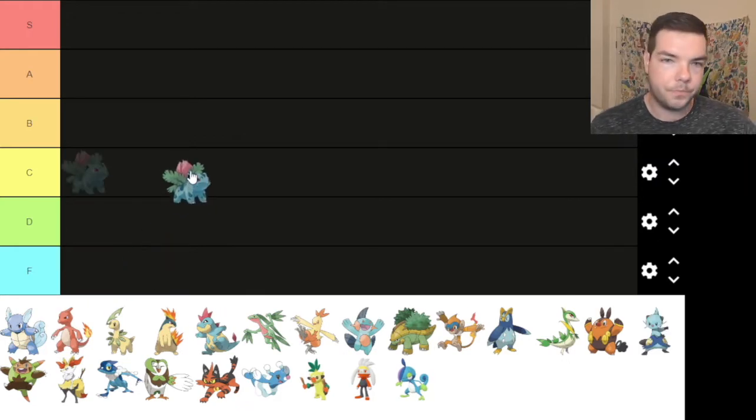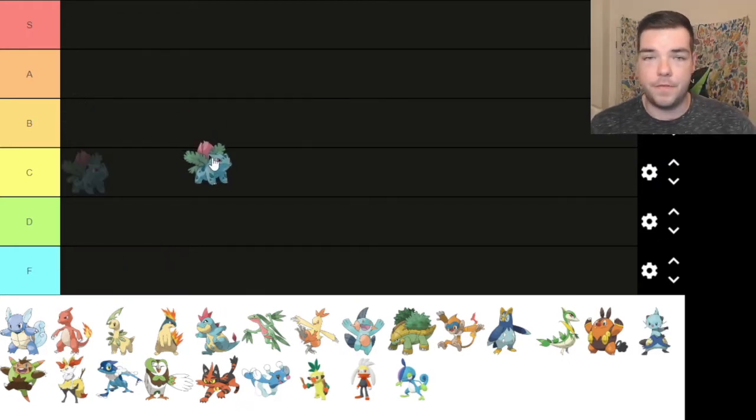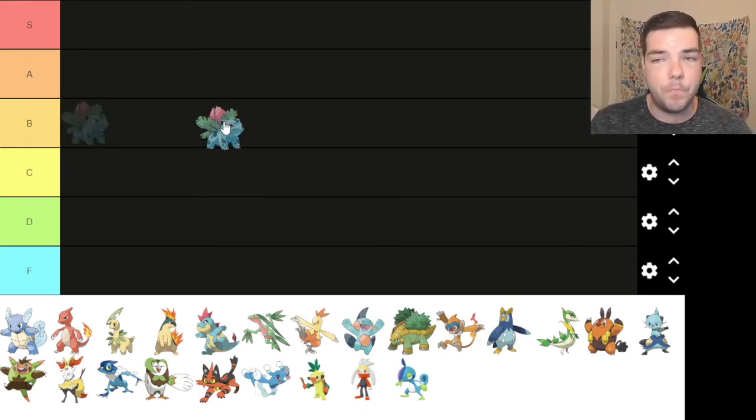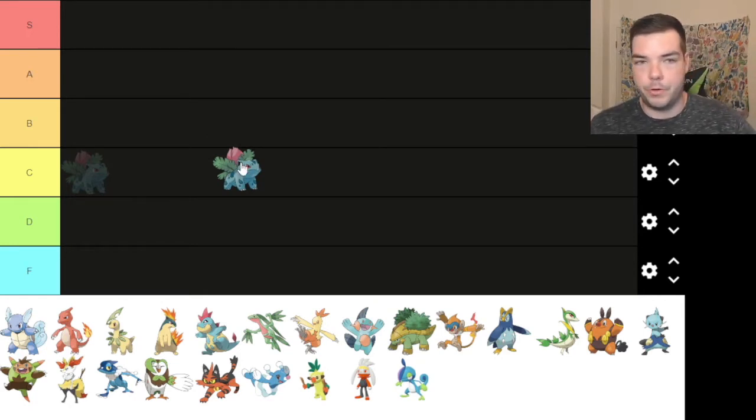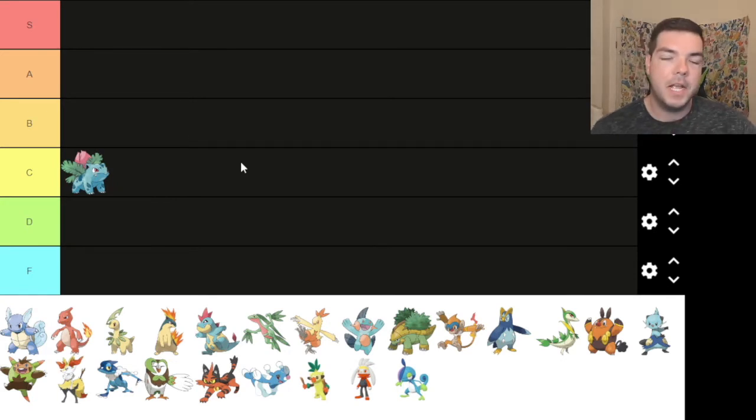We got ourselves Ivysaur. We started off the first form starters — Bulbasaur was a C tier, but we upgraded to B. I honestly think Ivysaur is C. It's average, it's cool. The flower turns pink, it was starting to bud a little bit. Pretty cool. I do have a little plant thing that is an Ivysaur, which is really cool. So we'll put that at C for now. We might downgrade it to D or upgrade it to B — let's see how the rest of this plays out.